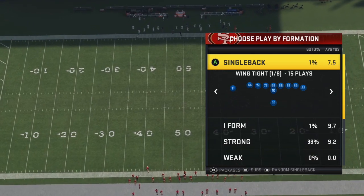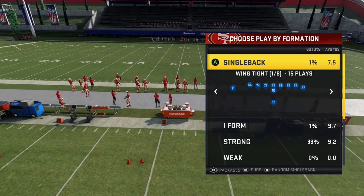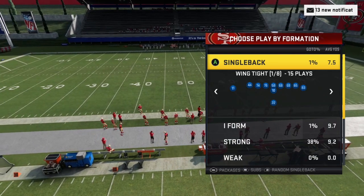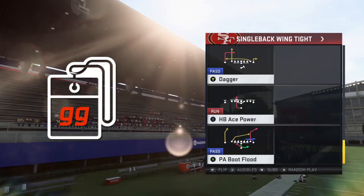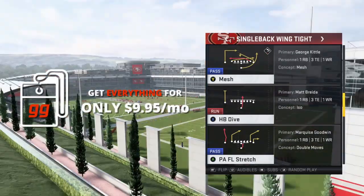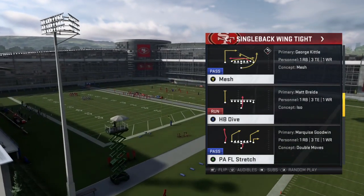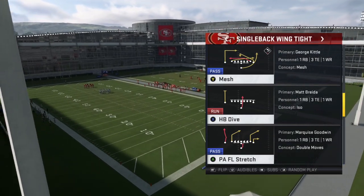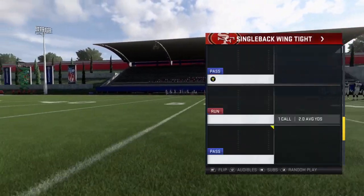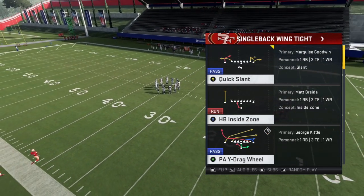Welcome back. In today's video we're going to go over the Singleback Wing Tight formation found in the San Francisco 49ers playbook. The 49ers are one of the hottest teams in the NFL right now, and Madden 20 is a very outside zone oriented game. The stretch is a very good run this year, and the Shanahan offense — this under center jumbo style offense — is predicated around inside zone, outside zone, and also some throwback concepts to the tight ends. They utilize their tight ends better than almost any team in the NFL, especially off play action.